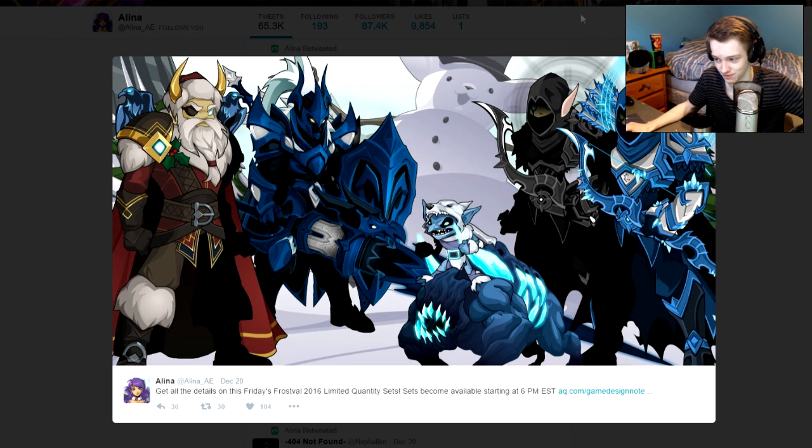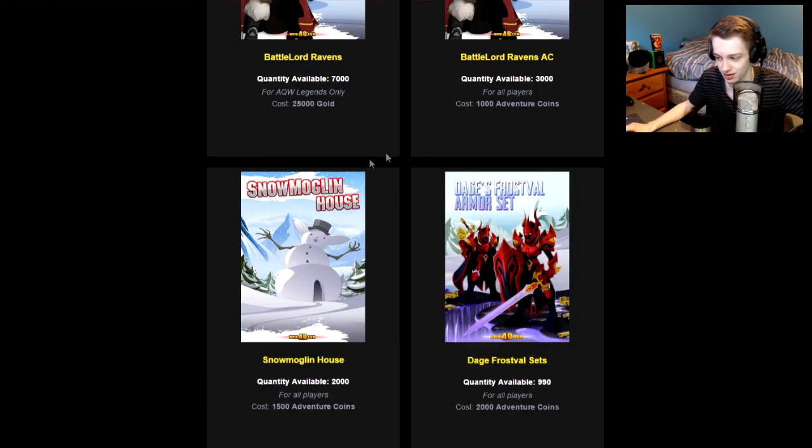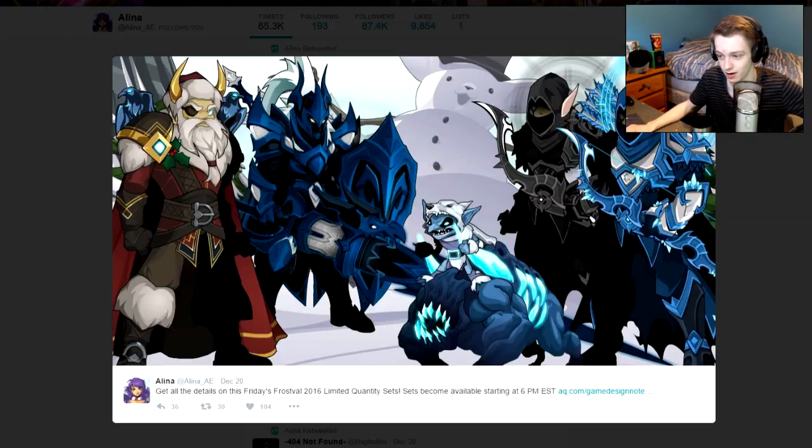Most of the sets are adding a new blue version, so take a good look at that — the new weapon and armor. The blue version will be in this shop right here. When you buy this, there are only 900 left and it's 2,000 ACs, but if you buy it you get the red versions of the armor and also the new blue version that they're adding to the shop.